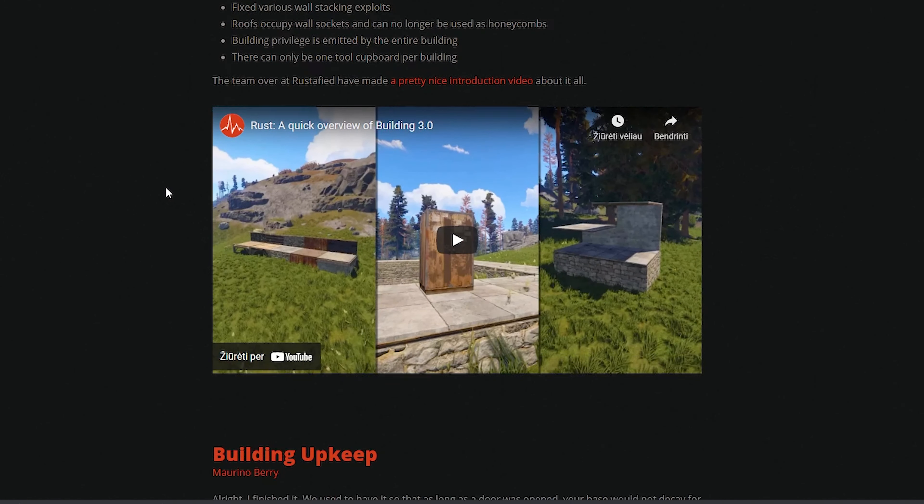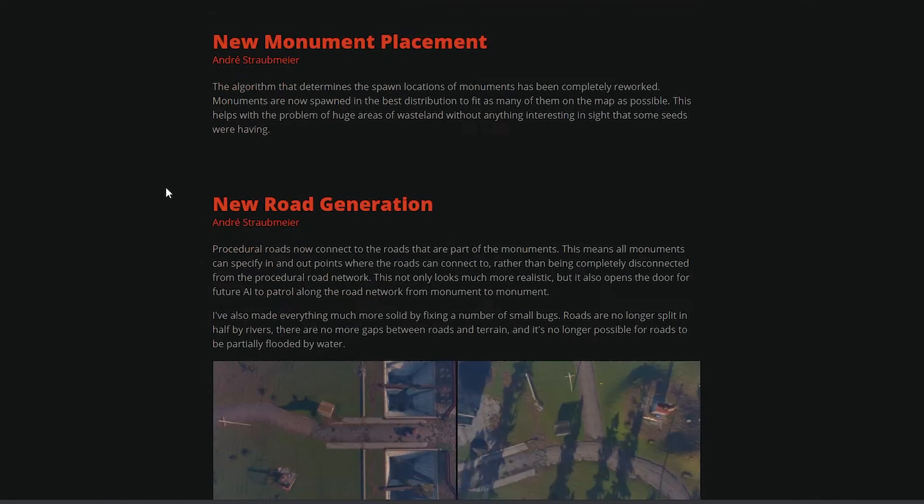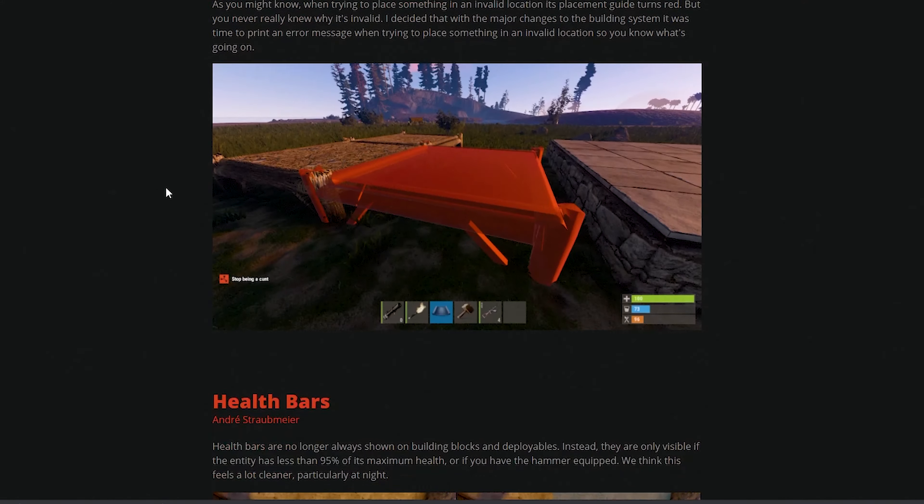On December 7th, 2017, a massive update occurred in Rust introducing the new Building 3.0 system and new monuments.